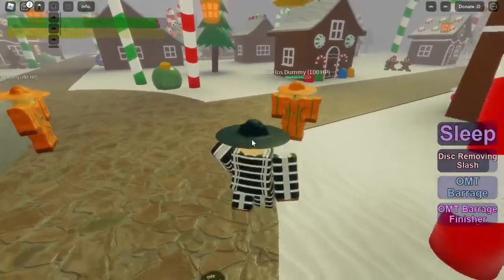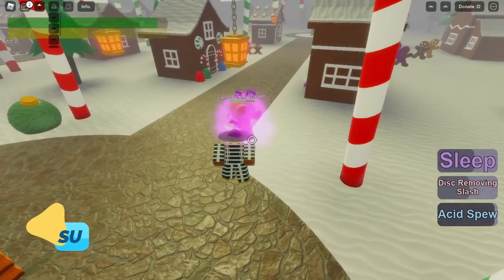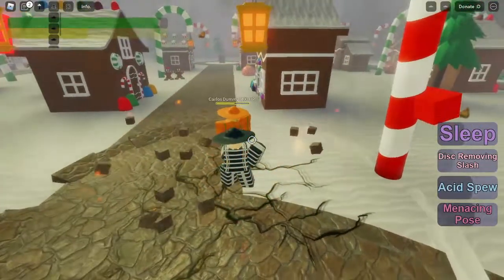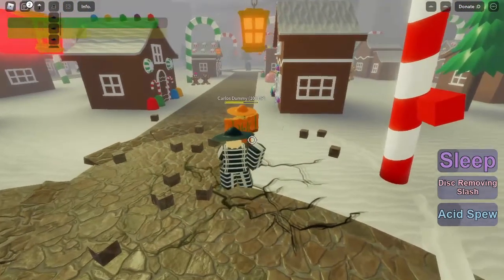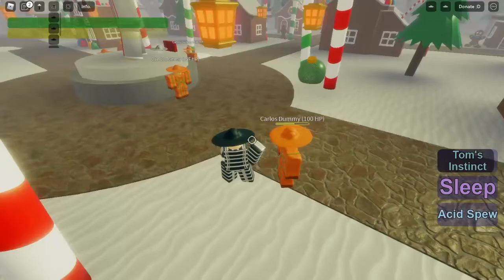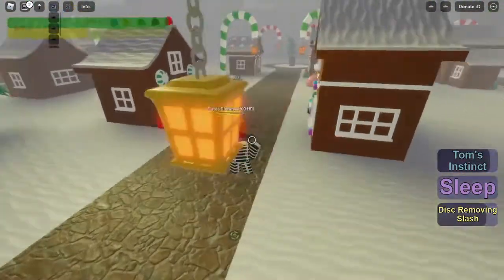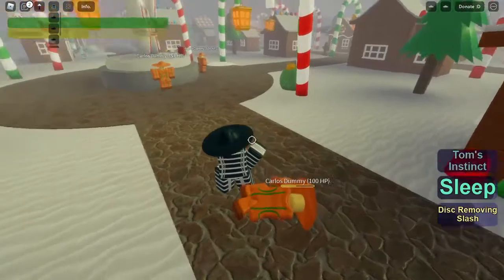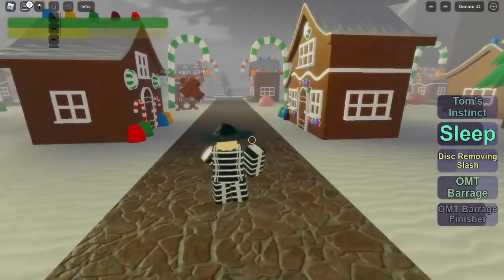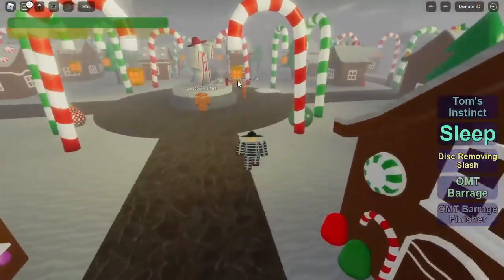Y move - disc throw. So I guess that steals their stand, or does that steal their memory? I don't know. F - block. G - acid spew. Nice. So it looks like this dude's poisoned. H is the pose button. Z - Tom's instinct. Let's see the sleep again. How much damage does that do? They just go to sleep. You can't combo after - wait, you can hit them, all the damage becomes applied after they wake up. That's pretty cool - it's like time stop.